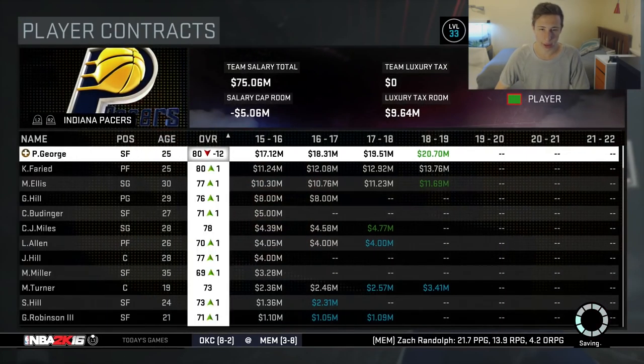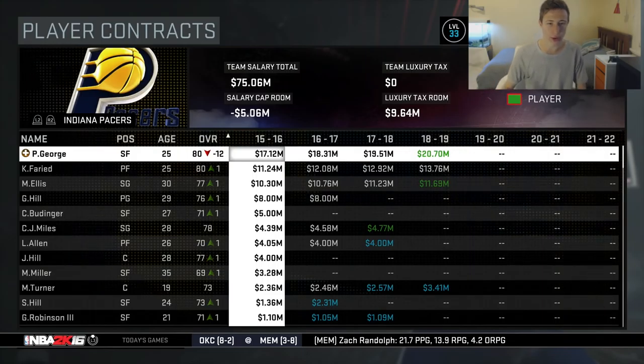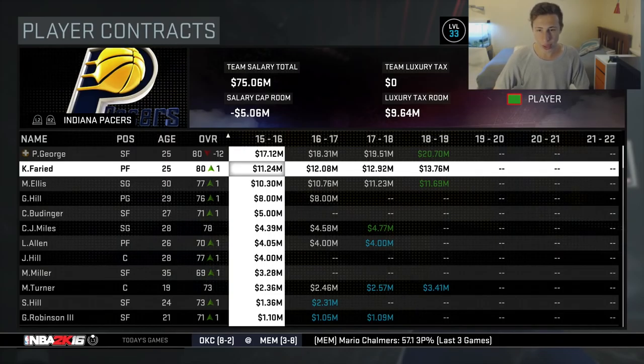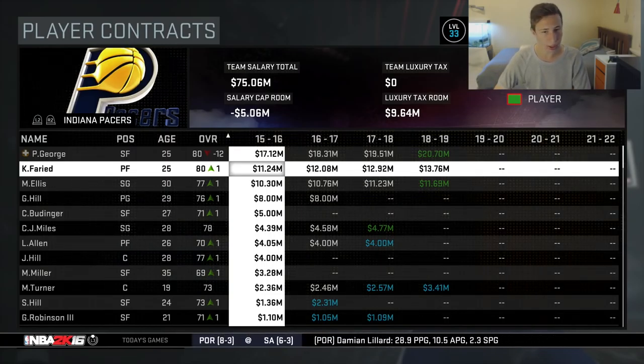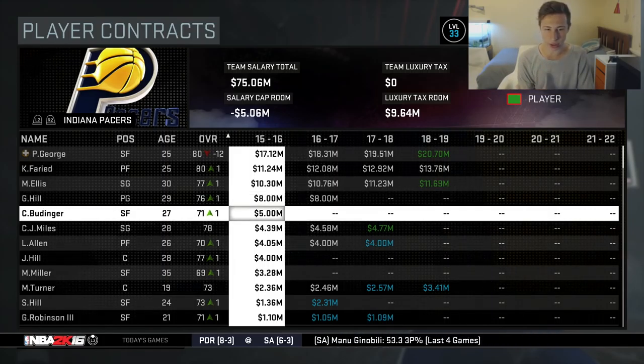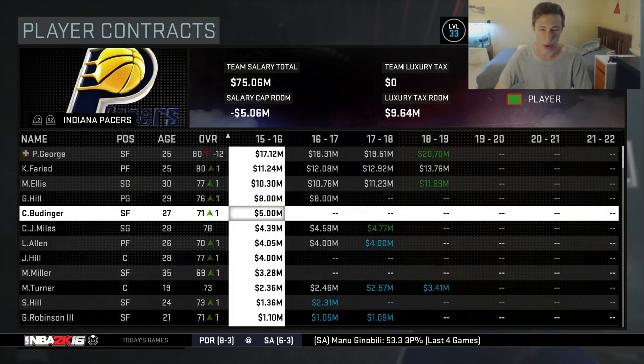Let's look at the player contracts. Paul George is obviously on that huge contract because he deserves it. Faried is on a contract that's steady at 11 million, 12 million, almost 13, then almost 14 million dollars. Chase Budinger might be on the move just because he's on a five million dollar contract.